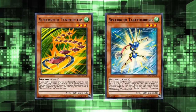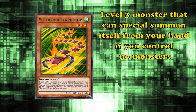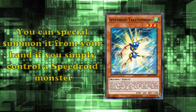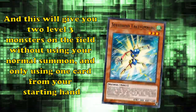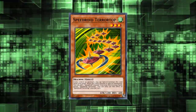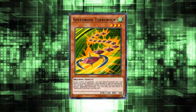Lastly for rank 3, we have the Speedroid engine with Speedroid Terratop and Speedroid Taketomborg. Speedroid Terratop is a level 3 monster that can special summon itself from your hand if you control no monsters, then add a Speedroid monster from your deck to your hand. If you add Speedroid Taketomborg to your hand, you can just special summon it from your hand if you control a Speedroid monster. This gives you two level 3 monsters on the field without using your normal summon and only using one card from your starting hand, making it absolutely the best way to add a generic Ghost Trick combo to your deck. However, Speedroid Terratop is limited to one copy.